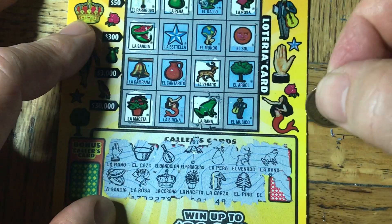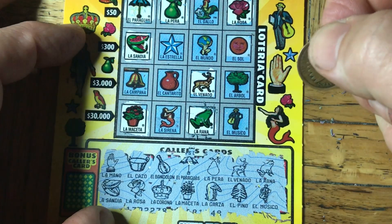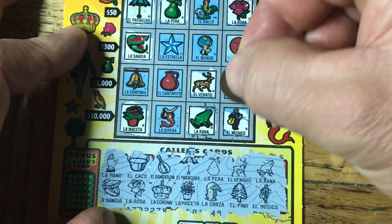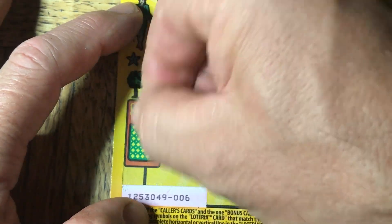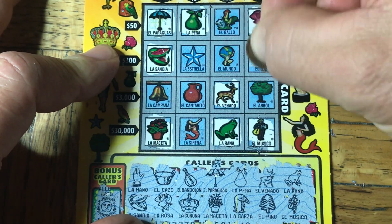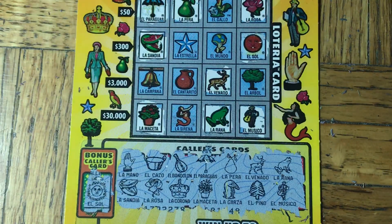And then the bottom right here is going to be El Musico. We don't have anything yet, but we do have one bonus here on the side — two stars. And that's gonna be El Sol, which is the sun. We do have one here. But otherwise I do not see a win on this card. That one was a bust. We'll move to the next one.